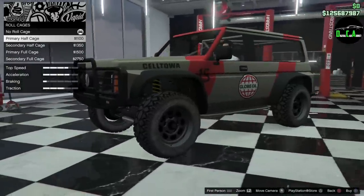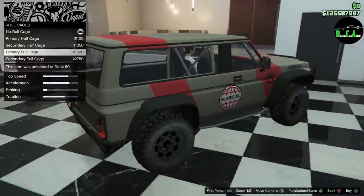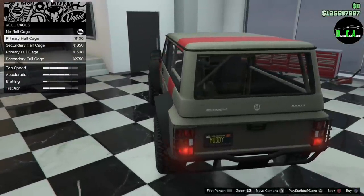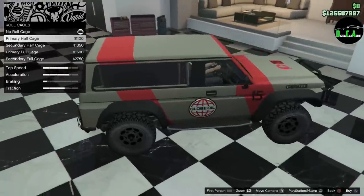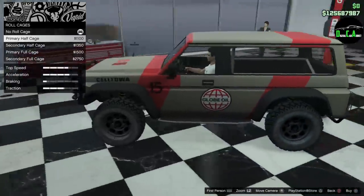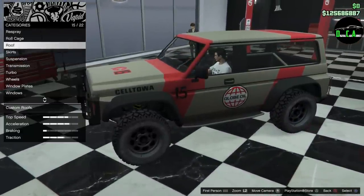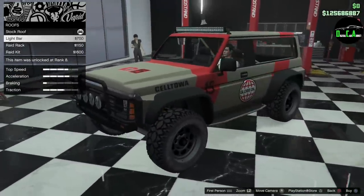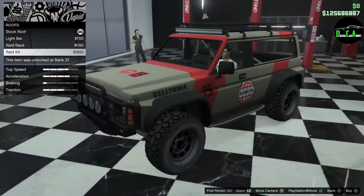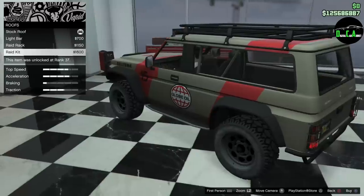Moving along, we got roll cage options — a primary half cage and secondary. I do like the half cage; it adds a little bit to the back of the vehicle since it's really empty back there, gives it a little more accent. For the roof, we got a light bar, a half rack, and then the raid kit which is the rack and the light bar — I like the light bar and rack a lot, that looks super cool, let's do that.